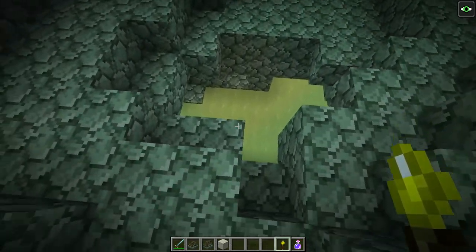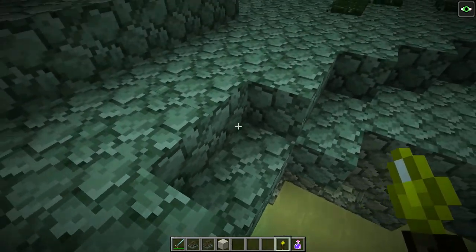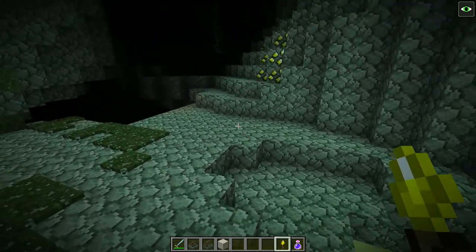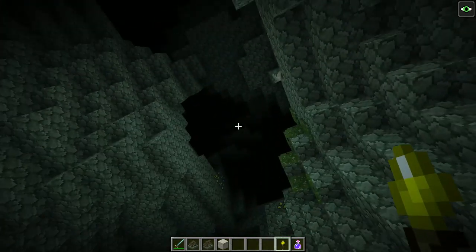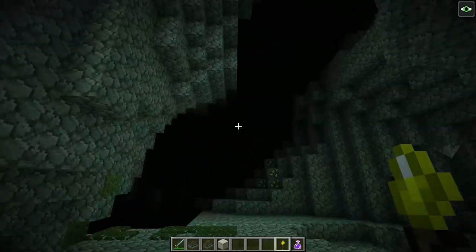Right down here is an example of stagnant water. These little pitfalls are going to exist. Sometimes if you're digging straight down you may fall into these. There's no lava within the Betweenlands, so you don't have to worry too much about digging straight down, unless you were to dig straight down up there and then take a huge fall.